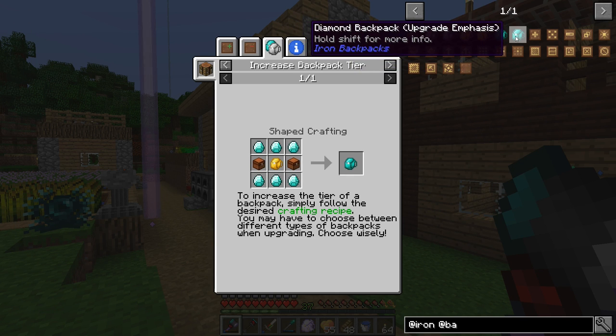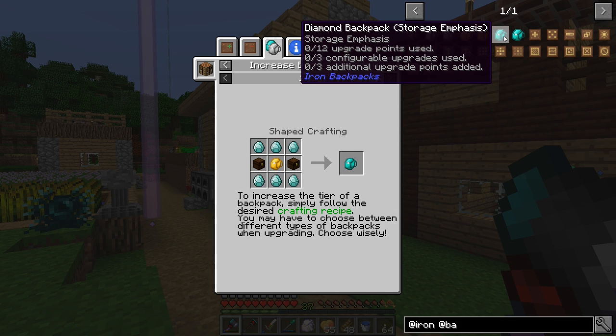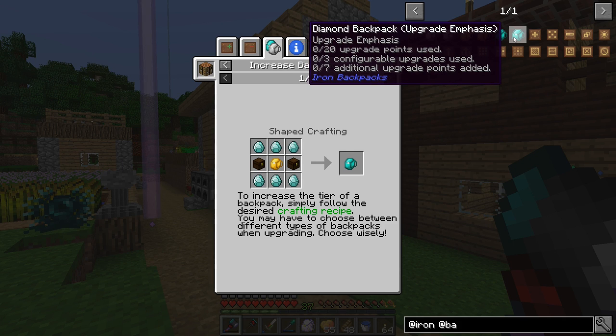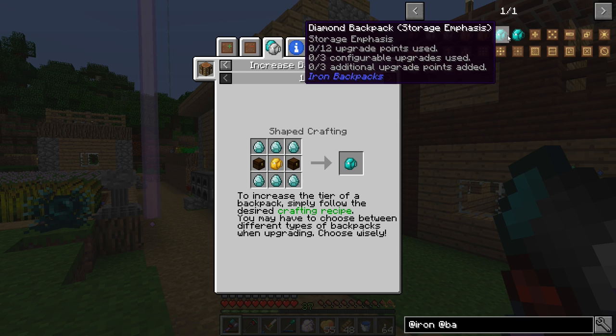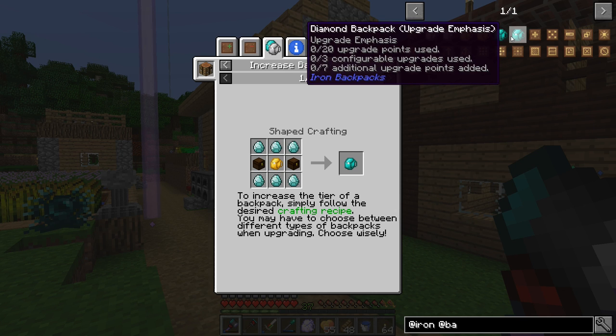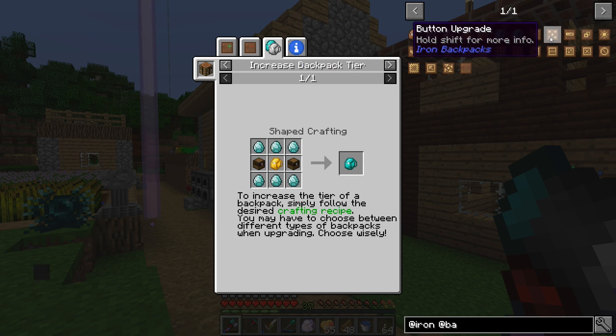If we look at the storage emphasis one, you can see it says upgrade points zero of 12, and it's got three configurable upgrades and three additional upgrade points added. The upgrade emphasis one has 20, 3, and 7 — so a little bit more on all of those. I don't really know how big the bag is because I don't think I've ever used one of these before, at least not in recent memory. It's got a bunch of different upgrades that we can add.